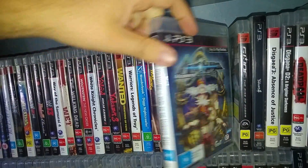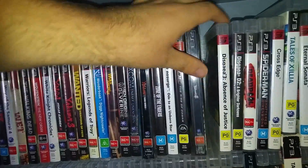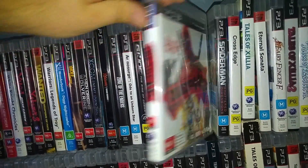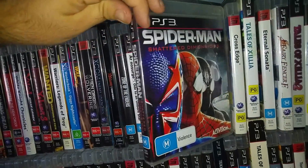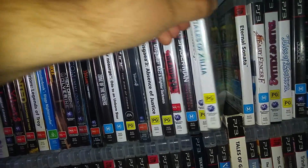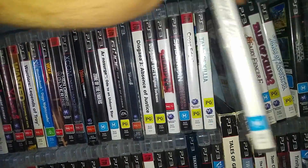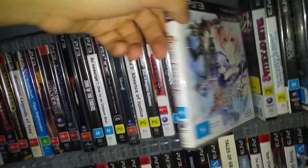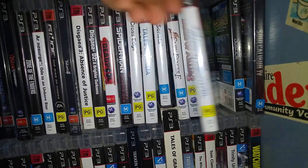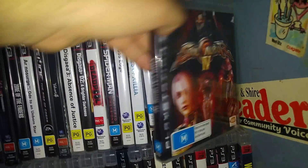Ar nosurge: Ode to an Unborn Star — not really sure about that one. G.I. Joe. Yakuza 4. Skia 3. Skia D2. Deadpool. Spider-Man: Shattered Dimensions. Cross Edge. Tales of Xillia — some RPGs here. Eternal Sonata. Fairy Fencer F. Tales of Xillia 2. Tales of Zestiria. And Young Justice — not an RPG. And Soul Calibur 4.